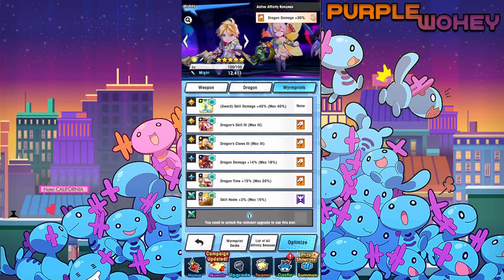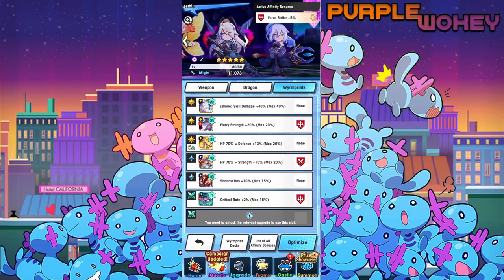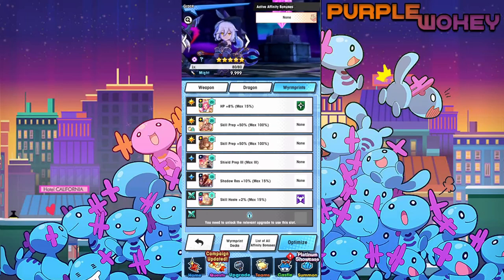If there was, I would totally change out dragon time for dragon haste, but nothing. Skill haste also probably doesn't work very well for him because his second move isn't affected by it, but I just slap whatever on him. For Peony, you can see: HP, skill, wand, light buff, skill time, defense — just to make sure she doesn't die. For Zethia: blade skill damage, flurry strength, HP 70% defense 13% strength version of that, and shadow resistance. And for Grace: HP, skill prep, skill prep, shield prep, shadow res. Pretty basic.